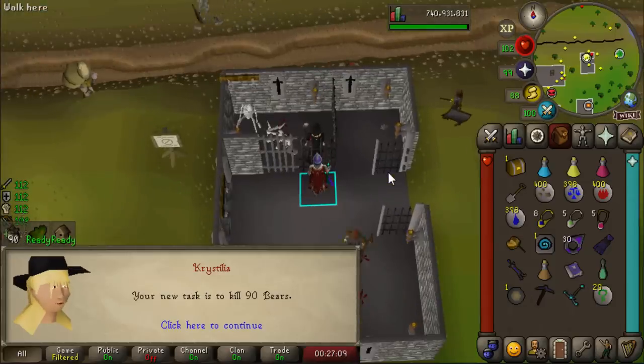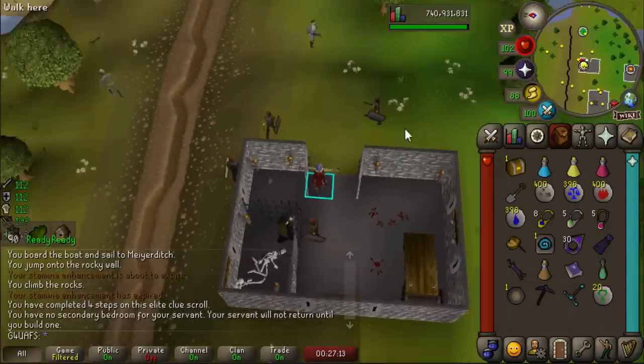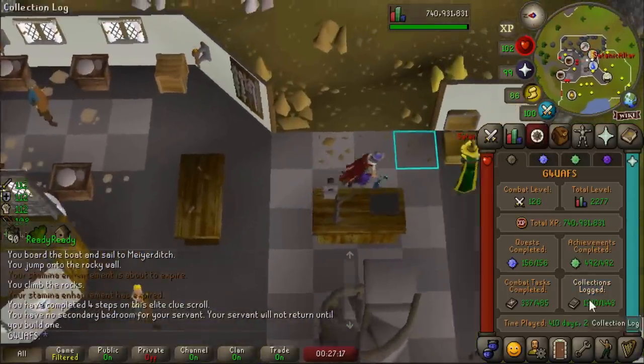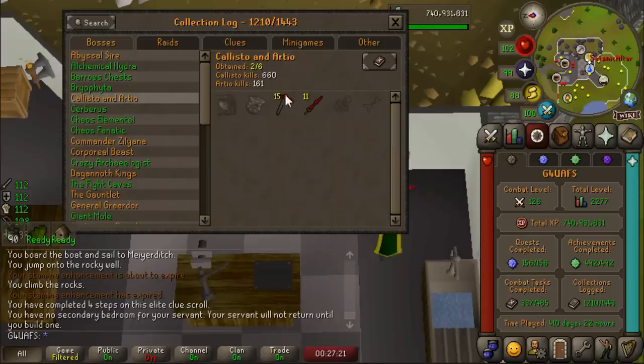We're getting really lucky with tasks. I haven't had to Turael skip that much today. We've got 90 bears ready to go, a task that we can actually use the Slayer helmet for. I'm very excited because from RTO we need the claws, we need the Voidwaker, and we need the Tyrannical ring, which I never got from Callisto. All these kills are before the rework, so a little bit dry on that.